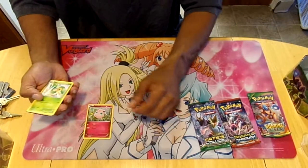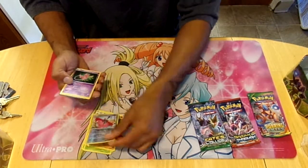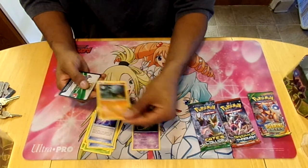First Fate Collide pack: we got Jigglypuff, Snivy, Deerling, Carbink, Riolu, Wormadam, Mew — that's awesome — Altaria Spirit Link, Bent Spoon, and the other Zygarde.